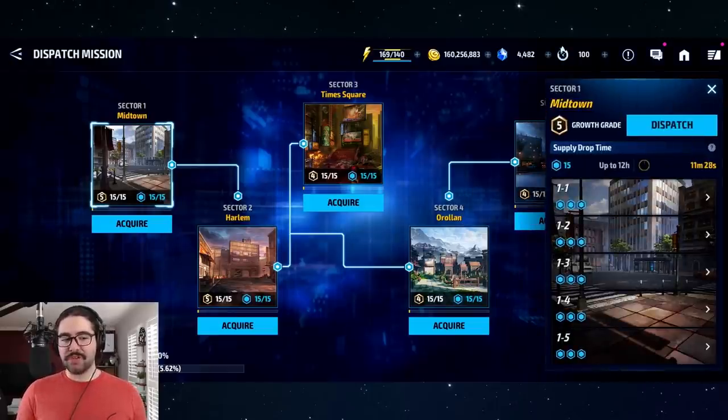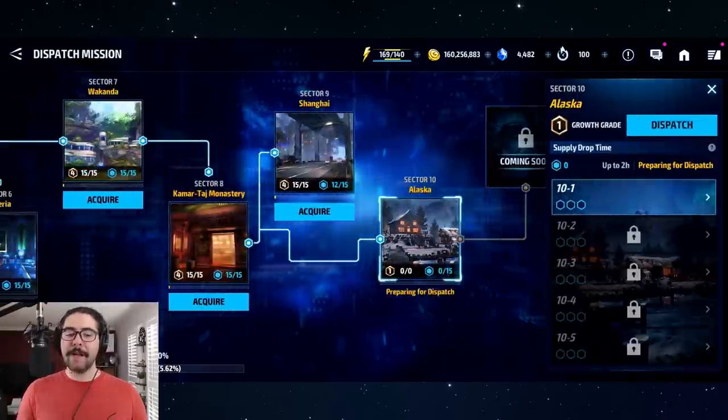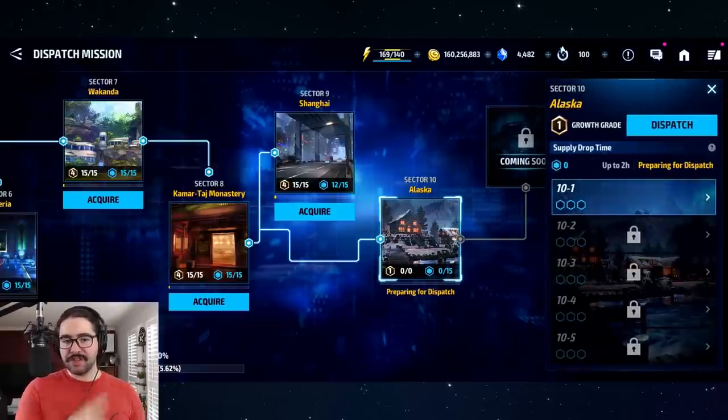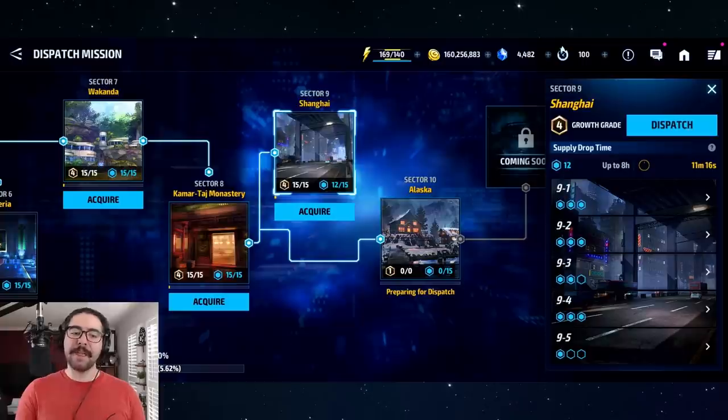Make sure you set as many characters as possible. To unlock all dispatch slots, you just have to play through and beat the five missions - you don't have to do the quests. As you can see, for sector 10 I haven't done any missions, so I can't dispatch characters there. All I have to do is beat missions one through five. If I do the quests - like clearing within two minutes, or with three alien characters, or with eternal characters - I unlock a longer dispatch time.